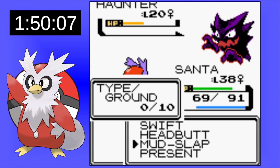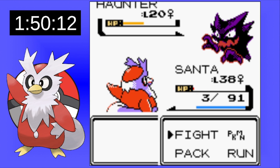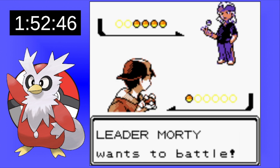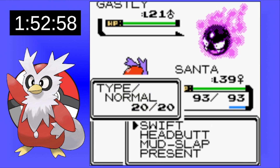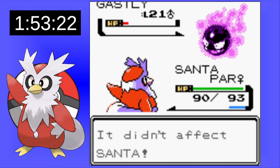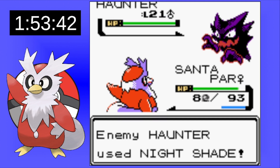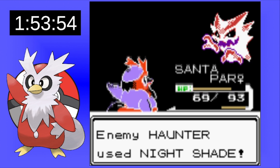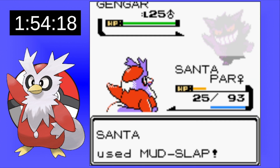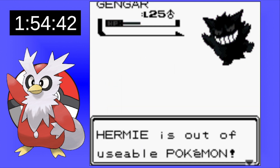An issue with the next gym is that Mud Slap is our only move and it only has 10 PP, so there might be times where we run out. Morty has his Gastly — we have our Mud Slapping Santa. On the first attempt we get paralyzed, which is terrible. Nightshade's not doing much since it's based on level. We finally take it out and Gengar comes out. This thing is terrifying — we do so little to it and it does so much to us. We need it to miss but it doesn't, so we train up a little bit.